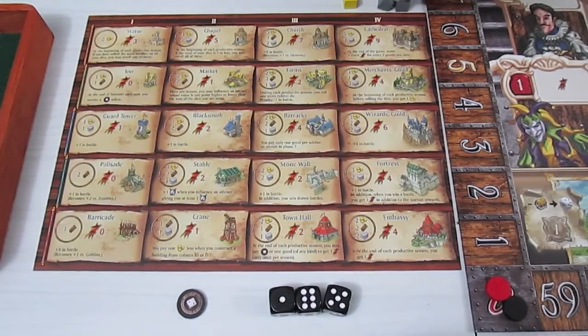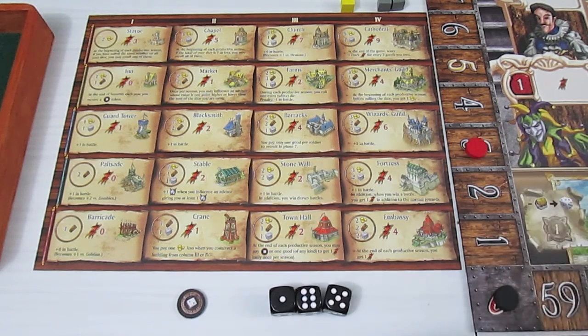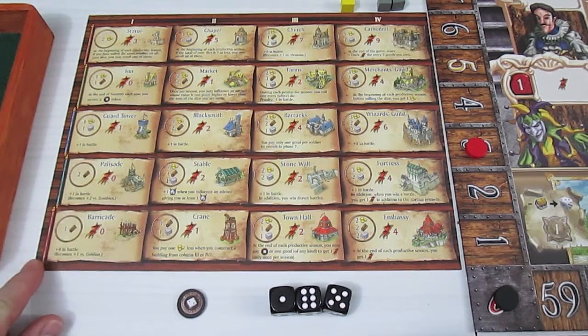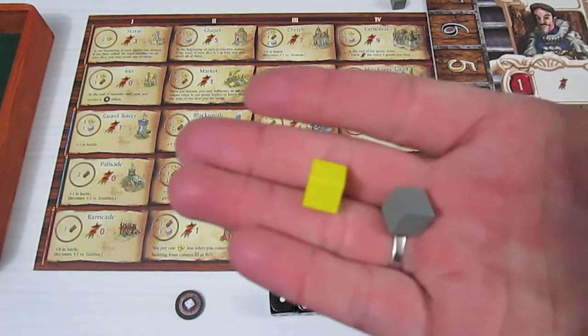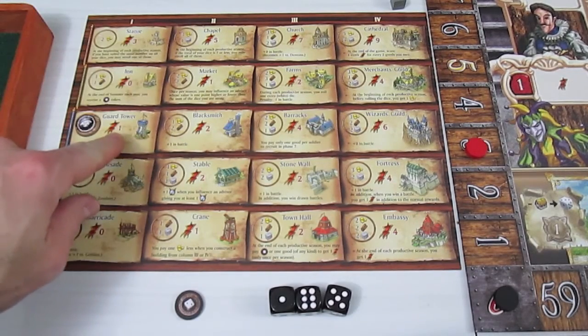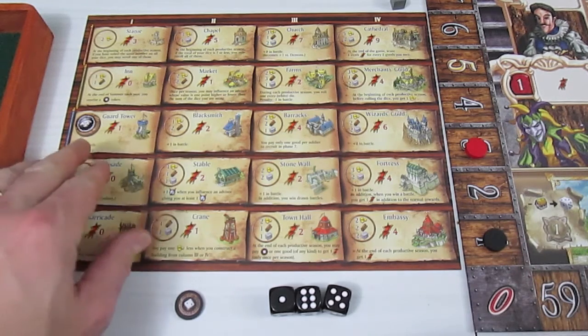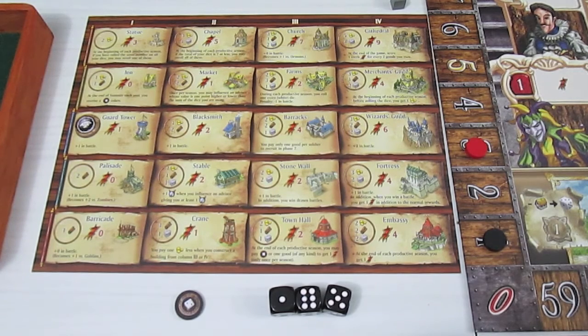Now the black player has two stone and one gold. Red just scored three victory points for the statue — tracked on the score tracker. Black decides to build a guard tower, which costs one gold and one stone. The guard tower gives one victory point and permanently provides plus one in battle. Battles take place in winter, and you need enough soldiers or battle ability to tie or defeat the attacking army, or you'll suffer penalties.